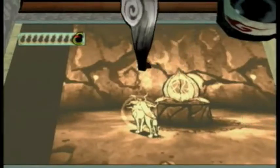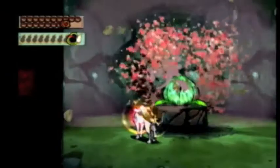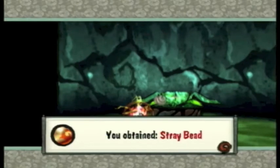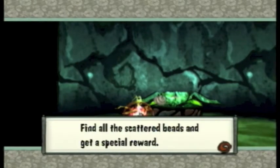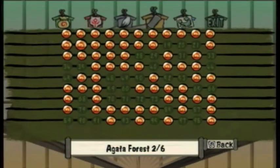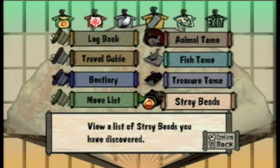There you go. All the stray beads in this dungeon are inside these flower themes, which makes sense because this is the place where you're supposed to use Bloom a whole bunch of times. This is the second dungeon, the first one that has a boss.